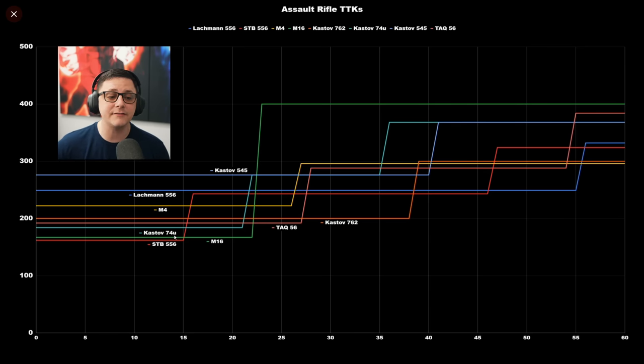Then we have the Kastov 74u, which was one of the best weapons from the beta. I have a feeling they nerfed it a little bit — this line is very good in the beginning, it competes with the others, then has a drop-off and comes middle of the road. Then we have the TAC-56, which I think was also nerfed — they probably added this third drop-off. Overall it feels good up close, but there are certain gunfights right around 27 meters where you'll start to notice you're getting outgunned by a few other options.